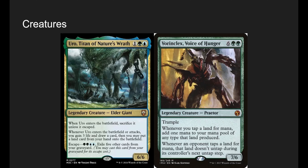Vorinclex, Voice of Hunger — ideally we're playing two lands and Vorinclex is being flipped by turn five, so we have double mana. All of these permanent cards can be viewed through the lens of: 'I'll just manifest dread into that and flip it later by playing two lands.' We're still casting spells on top of all of this — it's just us ramping, which is good.